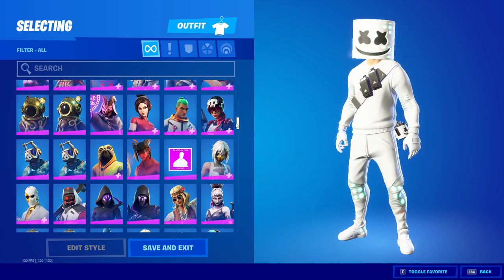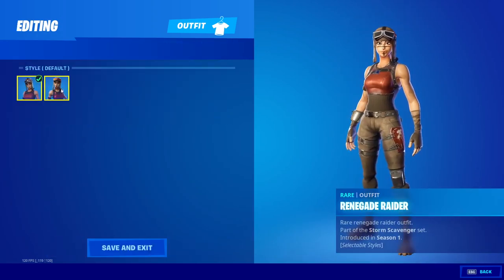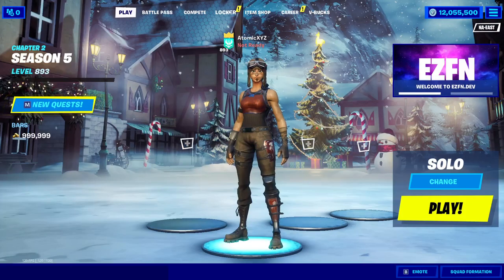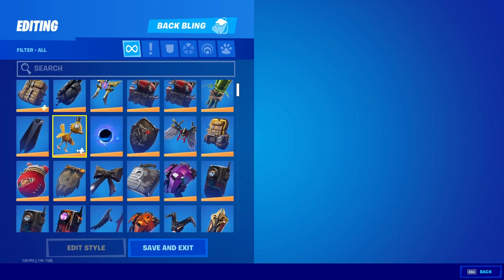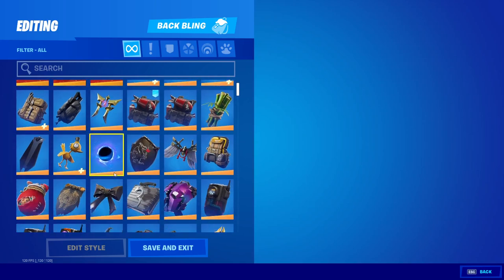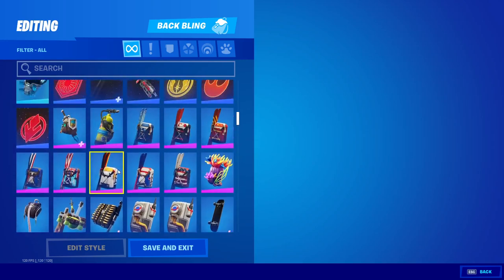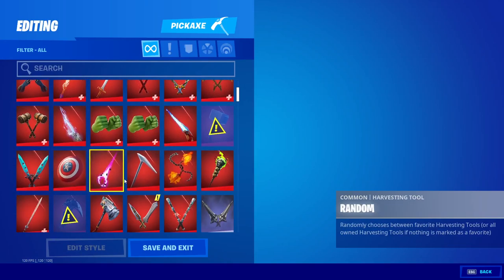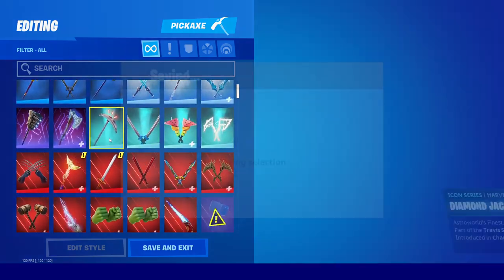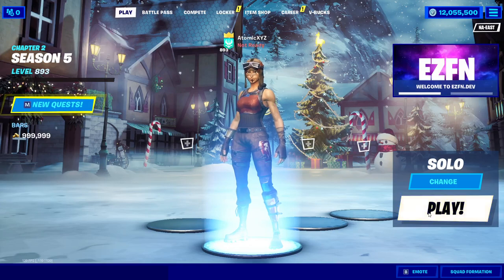You can also check out all the Epic skins and every single skin in the game. For OG skins, we have Renegade Raider with both styles — you can equip it and see her in the lobby. They also fixed the bug where you needed a pickaxe and glider before entering the lobby. We have all the backpacks too. For pickaxes, you can choose any you want — like the Travis Scott pickaxe. Gliders are available but you won't see them in action since you can't actually queue into a game.